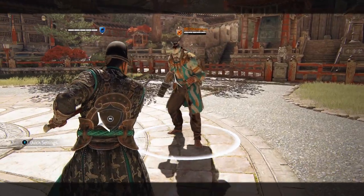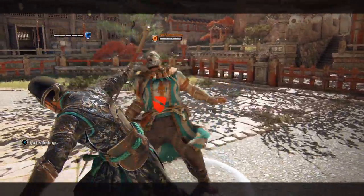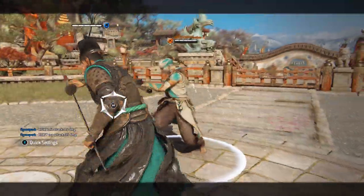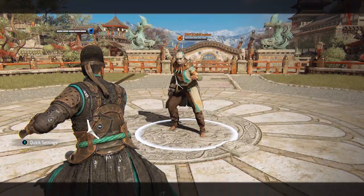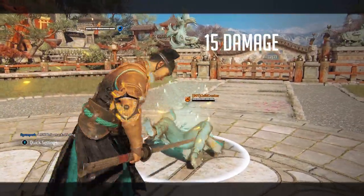Both of these punishers are the absolute maximum you can perform, but they are both unsafe. That means if the opponent regains their stamina before getting up, they can guard break you. Watch out for the opponent's stamina recovery, or alternatively you can do a light attack into heavy attack — this goes for both punishers. In the case of the out of stamina throw, if you do this then the throw direction doesn't matter.